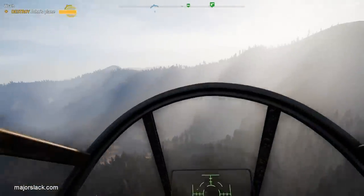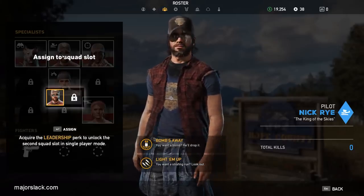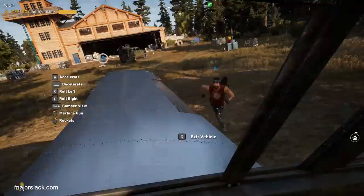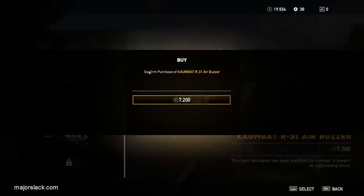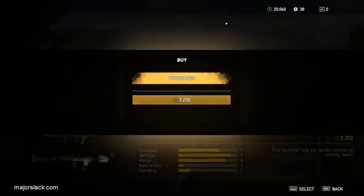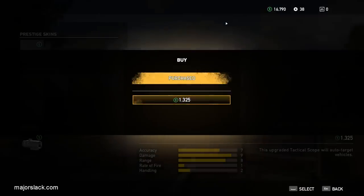All right, to easily shoot down John's plane, you can: one, hire Nick Rye and he will use his own plane to shoot down John for you. Two, hire Herc and he will shoot down John with his heat-seeking rocket launcher. Three, buy an attack chopper and use that to shoot down John. Four, buy the RAT-4 heat-seeking rocket launcher with the lock-on target attachment and use that to shoot down John.